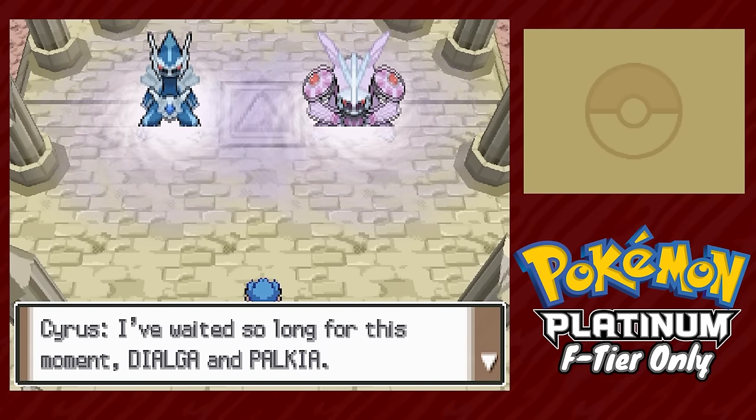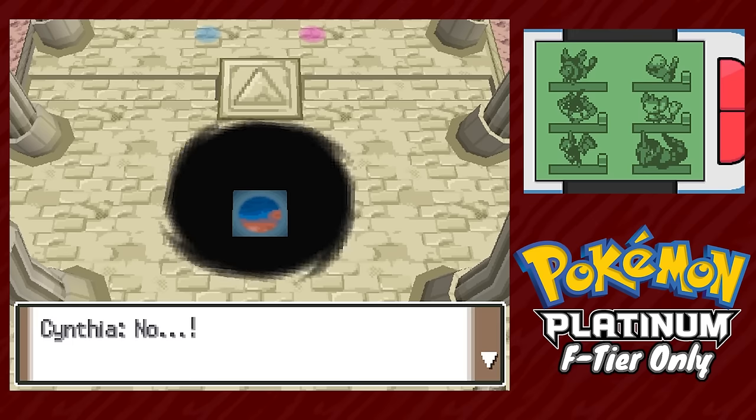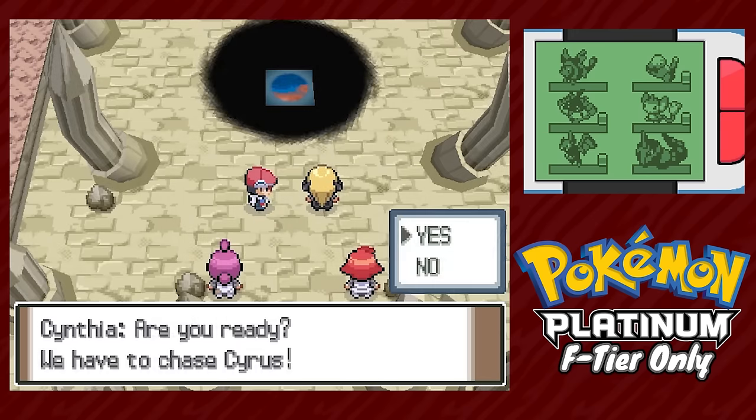Story stuff happens and Cyrus summons Dialga and Palkia — why isn't anyone stopping him? Apparently Cynthia's suggestion is to follow him into the Distortion World. The Distortion Realm was the coolest thing ever when I was younger but revisiting it now is an absolute slog, so let's skip to the fun part.